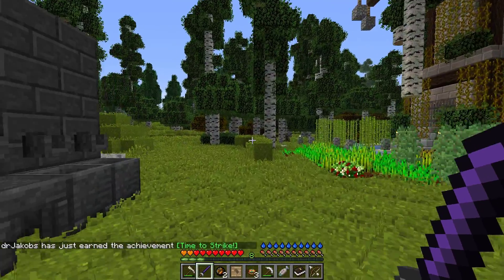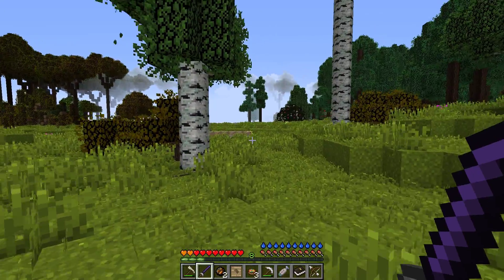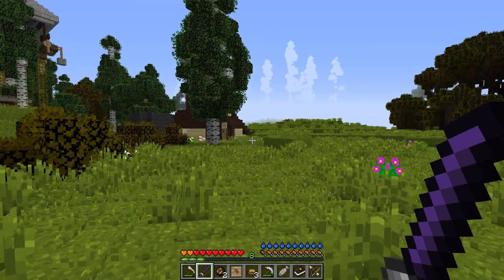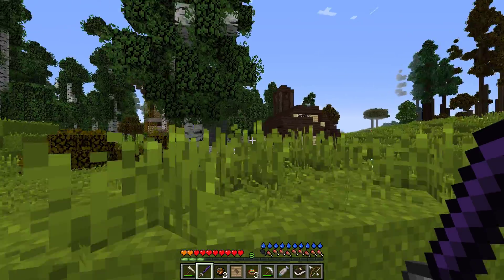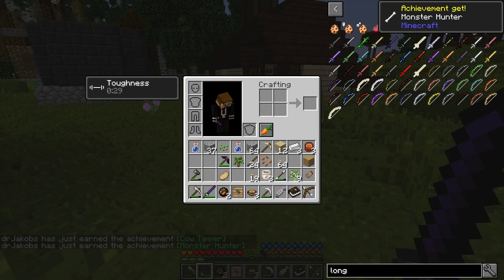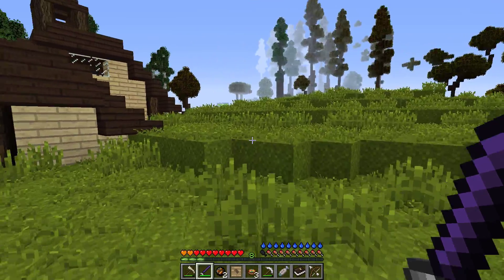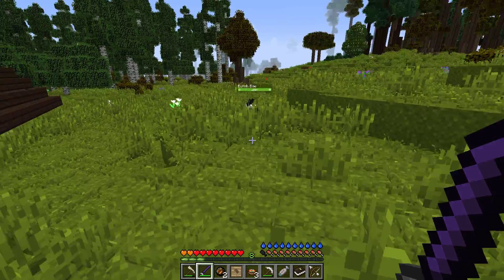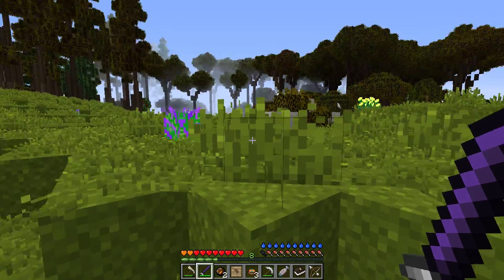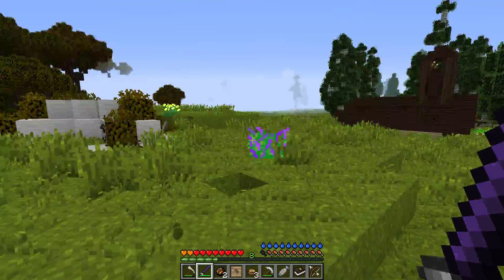Oh, nice. How do you lunge? You have to jump, maybe - I'm not sure how it works. Maybe it's got like a cooldown. I didn't even kill anything - that was weird. Let's just go ahead and kill a poor little rabbit. Come here, bun bun, I have to test my sword. It took two hits to take down a rabbit, which is not the best. But I guess it's not terrible as well.